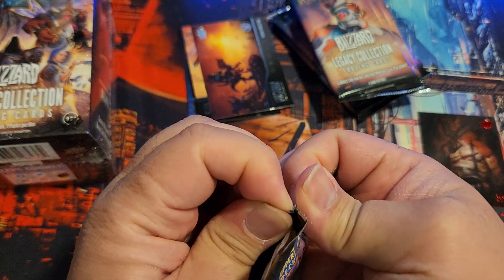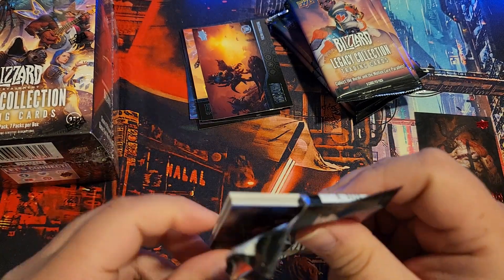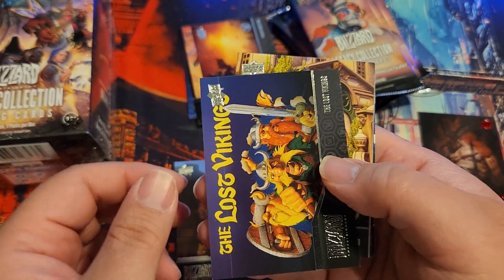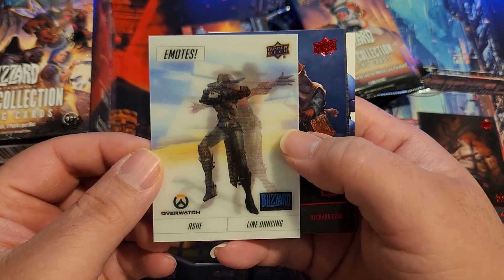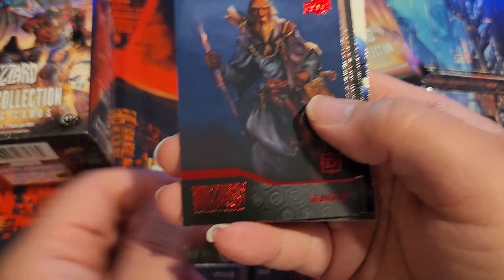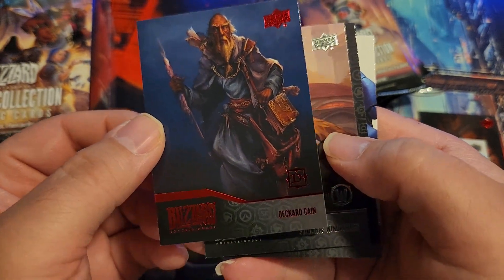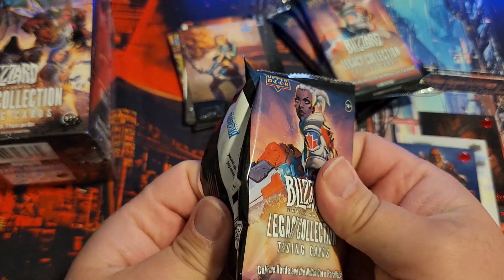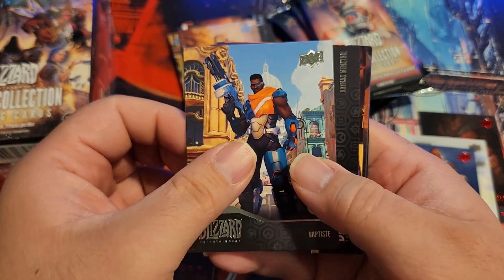I'm not sure if that's one a pack or how many are in the box. I don't think it shows you the odds on the box for the red ones, for the Horde parallels. Junk Rat, The Lost Vikings, got an emote of Ash line dancing. I got a Heroic Cube — Deckard Caine from Diablo again, a nice red. So it looks like it's per pack. In the hobby boxes they were green per pack; I prefer the red for these Blizzard ones — I think the red looks better.